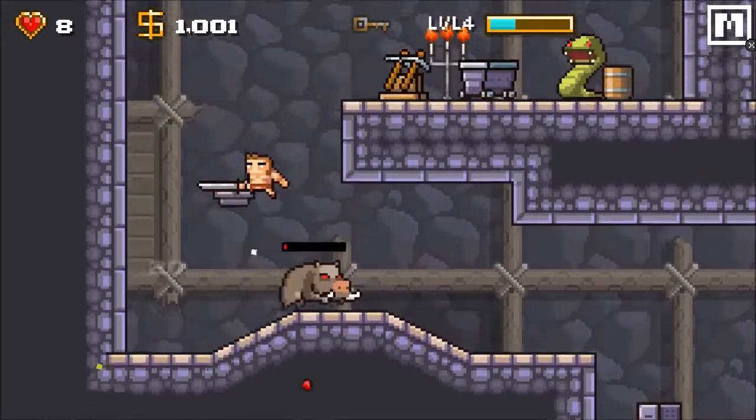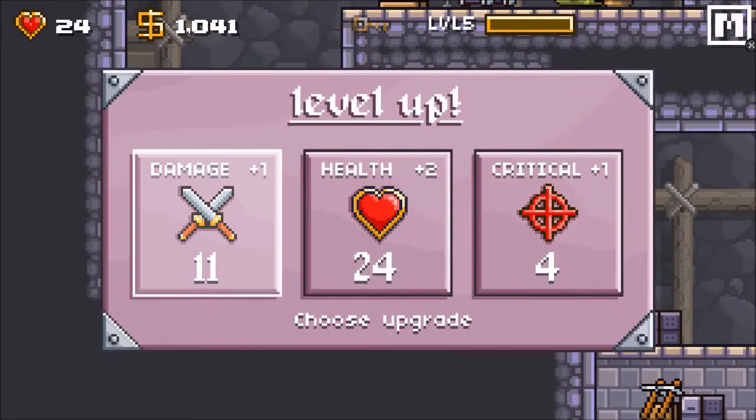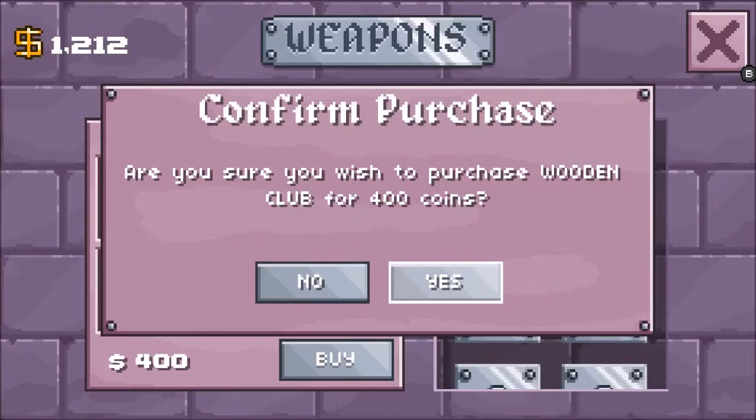Each level earned will give the option to increase damage, health, or critical percentage. I upgraded the damage every time to decrease my time spent being attacked.